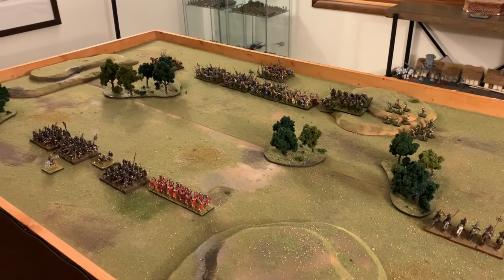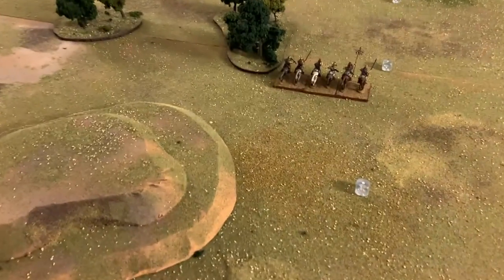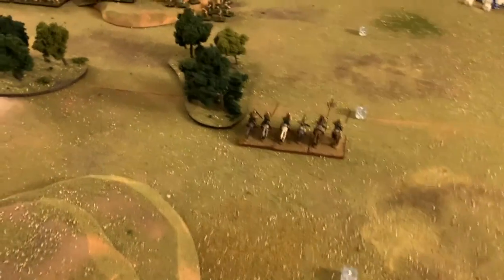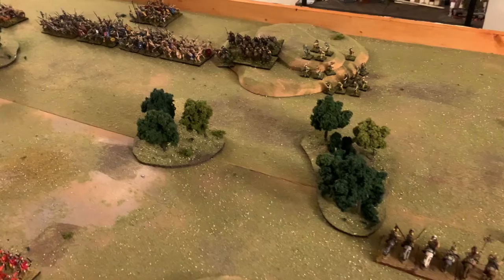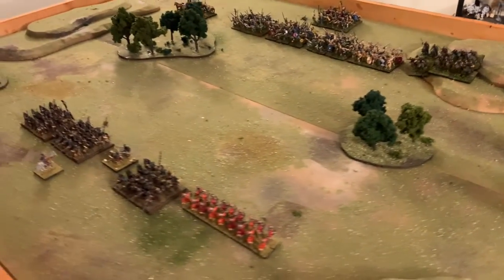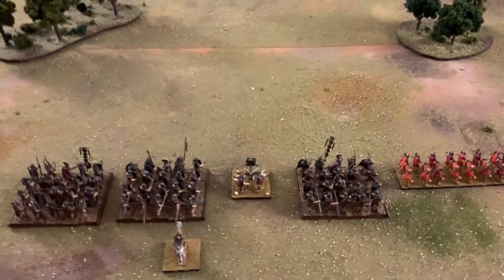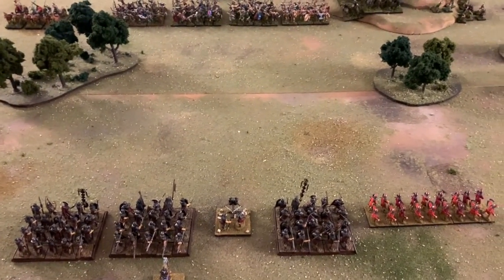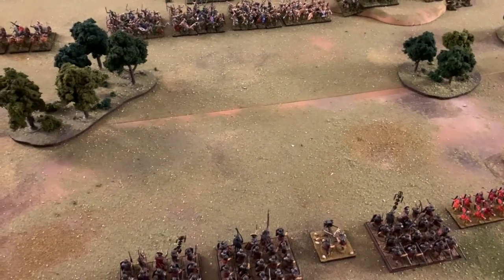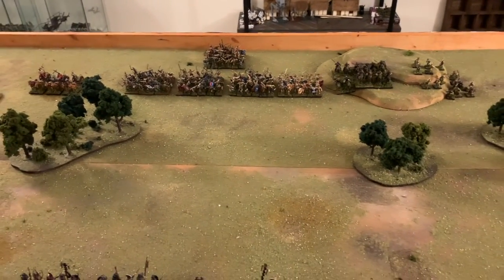Turn one. The Romans rolled to go first and simply moved the light cavalry around to their extreme right flank, looking to get around the woods and do some damage on that side. Other than that, the archers were out of range, none of the core legionary units moved, and the bolt thrower missed. Pretty uneventful. I rolled for the number of turns — I'm going to play it at five turns.